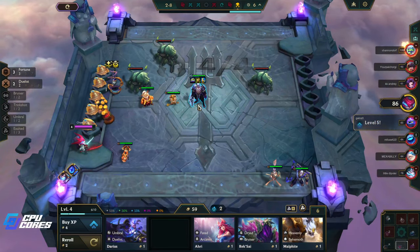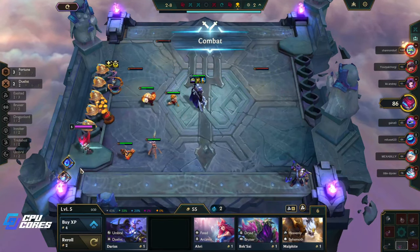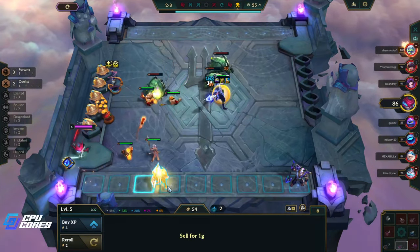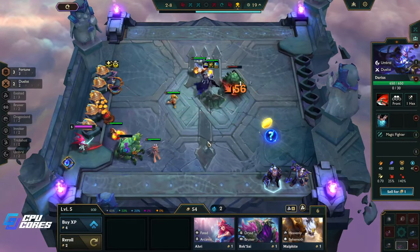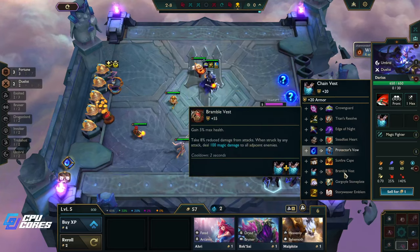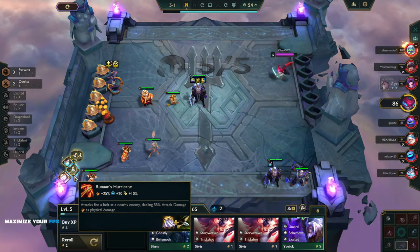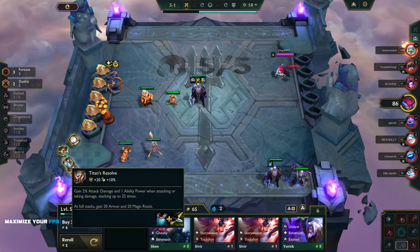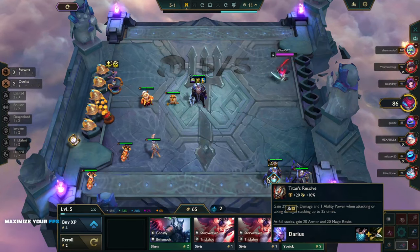We're going to push our luck — we only had one round there. We could take Darius out now but that feels like a bad decision. Oh, there we go — actually put this in, that's great. Protector's Vow — no, we do want this though. Let's think: Gargoyle's is really good for her, Titan's Resolve is good on her, Bramble is good on her. There's another Titans too — we could have double Titans or Gargoyle's and Titans.